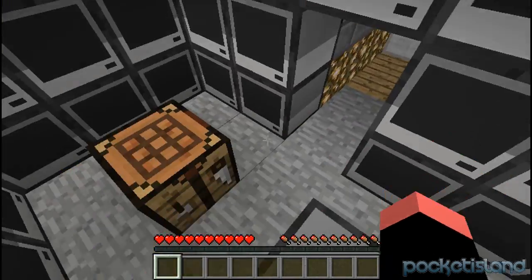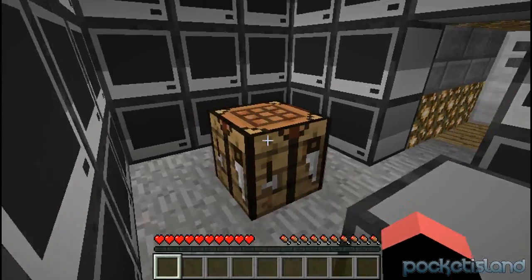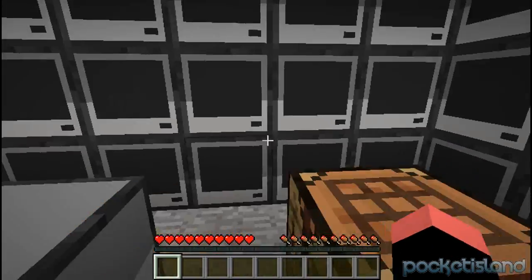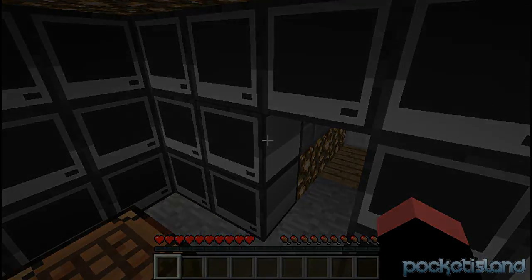So that's about it for the Computer Craft mod, guys. You can start downloading this mod — the links are in the description below. Start programming and making your own redstone contraptions. There's a bunch of cool things you guys can do with this mod. This has been Pocket Island — thanks for watching.